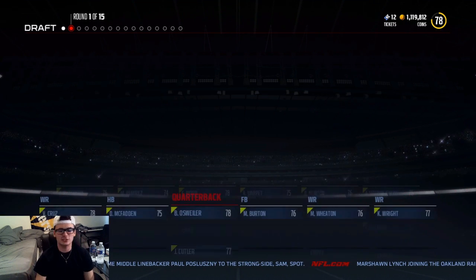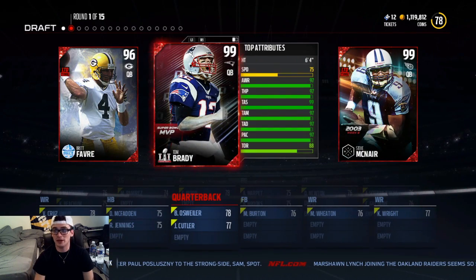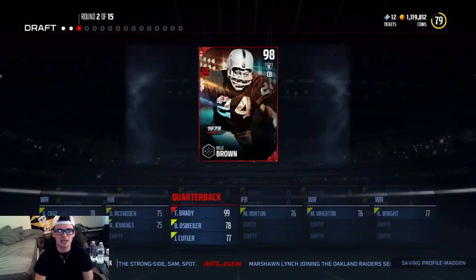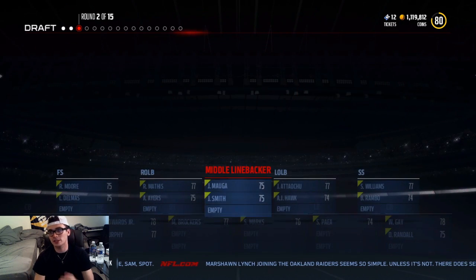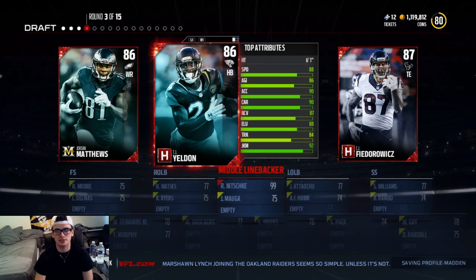I remember last year, we would always speculate: does picking a certain coach give you better odds at getting better players? Right here, we took Mike McCarthy — I mean, he had a pretty good year. We got to go to the GOAT though. We got to go with Tom Brady, greatest of all time right there. And then we get a 99 Nitschke. This draft nonetheless is going to be pretty fire if we can just get some consistent elite hits.